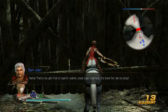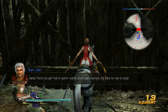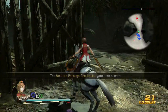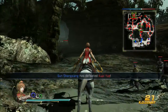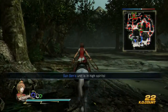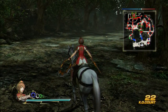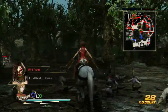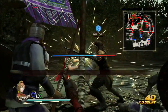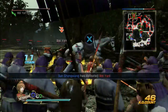Now this gate will open. And once this gate opens, Wei Yan — I believe that's how you pronounce it — he'll be spawning in right over here to the west, somewhere around this area. There he is. Let's defeat him. It's an ambush, don't worry about it. He's defeated. Let's move on forward.